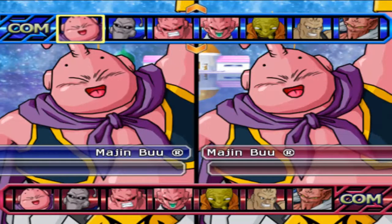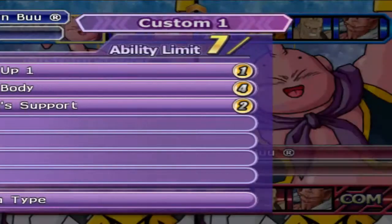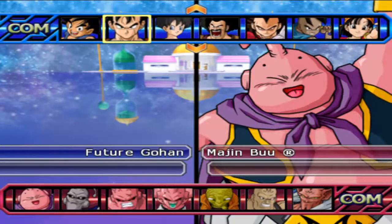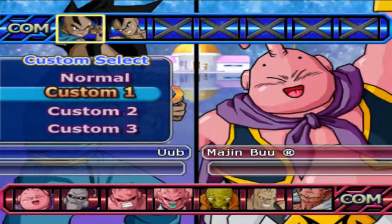Hey Boos, we got another full build 2v2 test for you. We got Majin Buu here with Super Plus 1 Power Body and Launch Support on Vegeta AI, tagged with Oob with his Q Plus 2 Super Minus 1 Capito Secret Art Spiritual Control and Fighting Spirit on Raccoon AI — a B1 build.